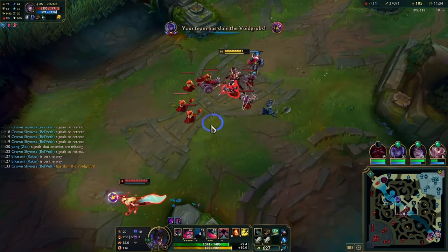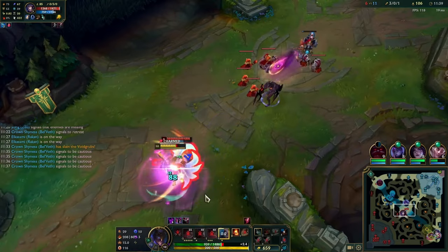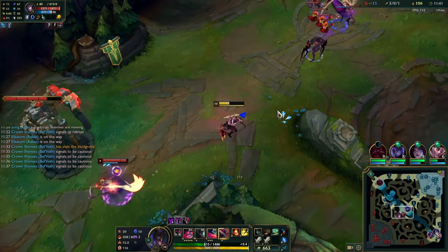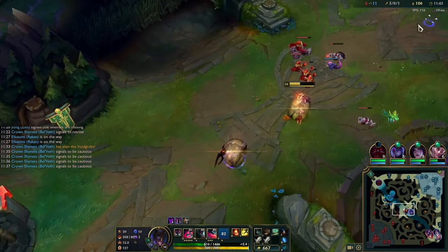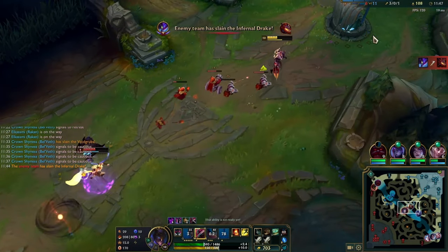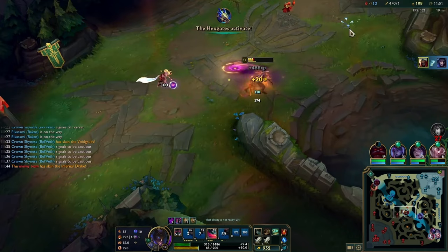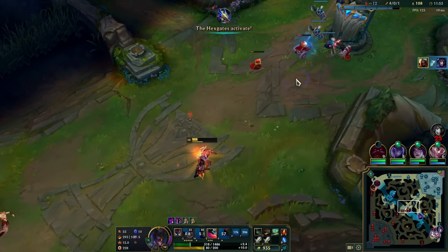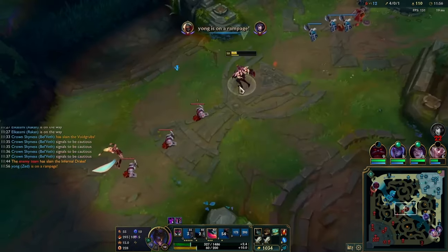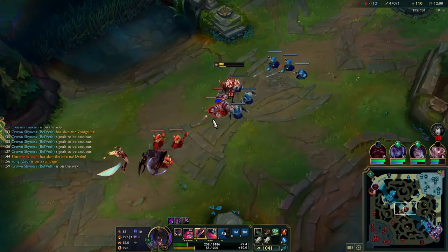Right here I get a bit impatient because I don't want him to get the cannon, so I just ult him. Then he uses charm, but there's still a way to kill him — I take my ult shadow, use my W forwards to hit two Qs, and if he walks on my E, which he does, I have Conqueror stacks. So I take the W, flash, auto, and then Q as it's coming up, spamming it as soon as possible because his charm is hitting me. I'm able to Q before the charm hits, and we get a kill.